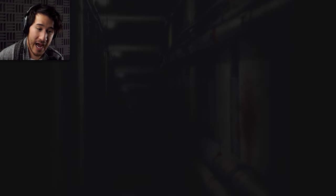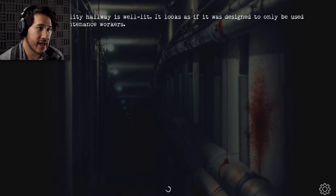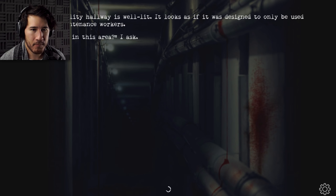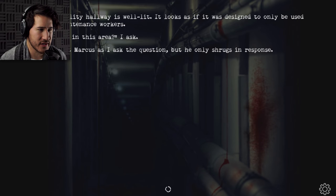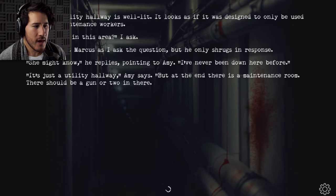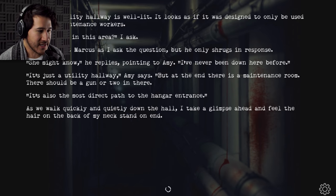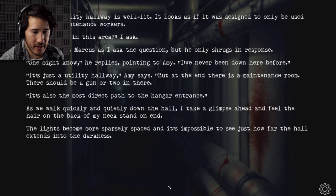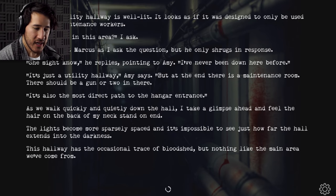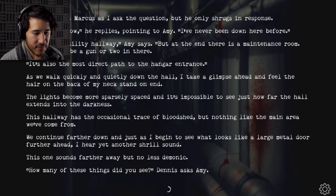We barely make it to the other side of the room approaching a dark hallway when another high-pitched noise sounds out — this one louder. Closer. We all share a terrified look, and I can tell that Amy is on the verge of losing it. 'How much further to the hangar?' 'Close — it's just at the end of this hallway.' Dennis speaks up, his voice like ice. 'Why don't we just haul ass then?' The hallway is well lit but designed only for select maintenance workers. 'What goes on in this area?' Marcus only shrugs. Amy replies, 'I've never been down here before — it's just a utility hallway, but at the end there's a maintenance room. There should be a gun or two in there. It's also the most direct path to the hangar entrance.' As we walk quickly and quietly down the hall, the lights become more sparsely spaced and it's impossible to see how far down the hall extends into the darkness.